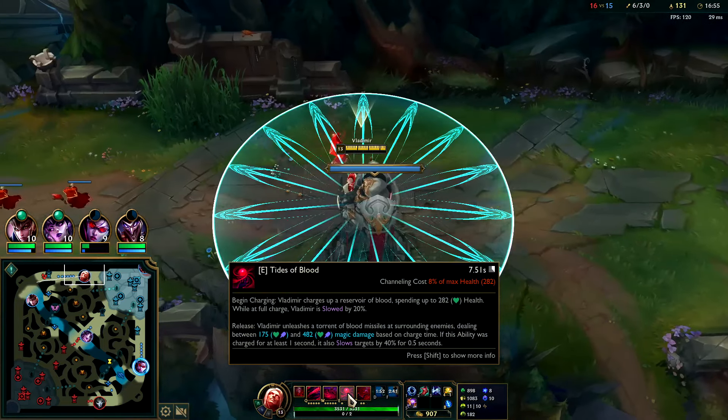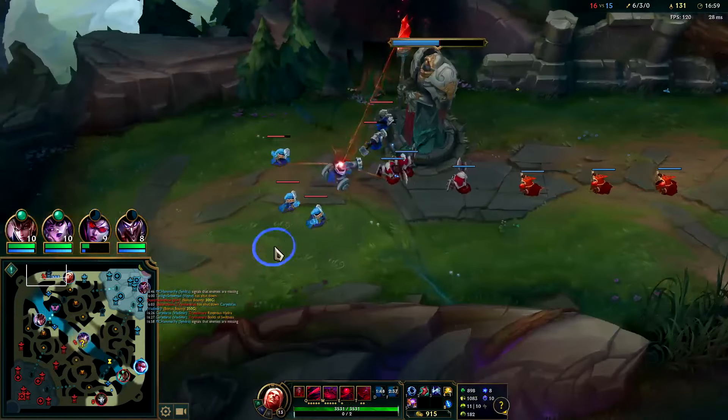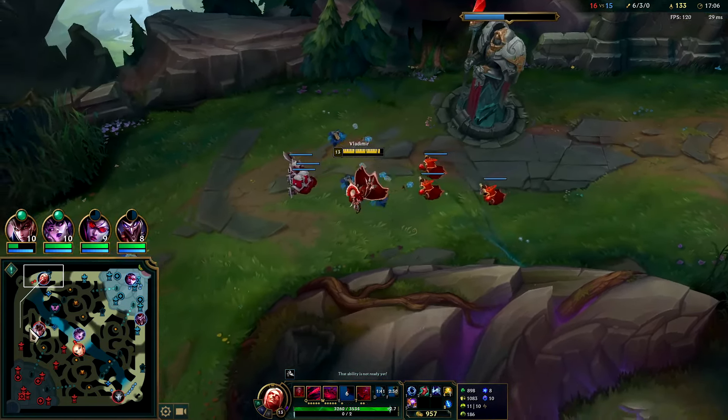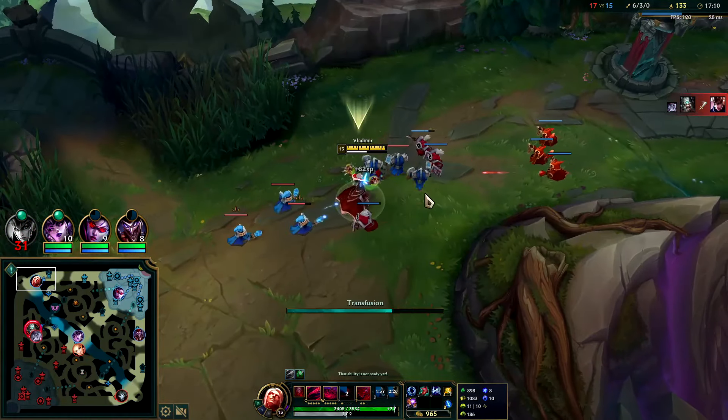Third item typically should be Rabadon's — he gives so much health off your AP. You can go Liandry's, but they're not that tanky. If we were up against Zac or Ornn top that makes sense, but otherwise Rabadon's is best. He was a full item — I shouldn't have bothered fighting. Differences: he had his R, he had ignite. My Blood Pool was almost back up — if it was up just a second sooner we win it.